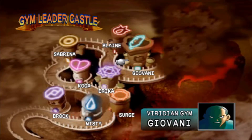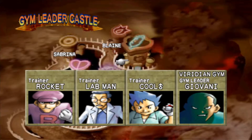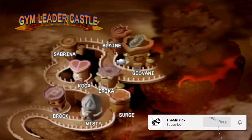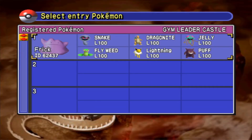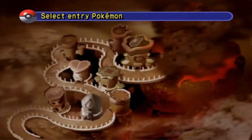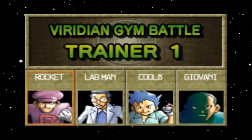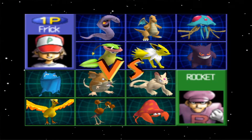Hello and welcome back everyone to another episode of the Gym Leader Castle. Today we're taking on Giovanni, the Viridian gym leader, who is also a ground-type Pokemon leader. We're using one of our registered sets, which is our randomized one from our Book One Blue randomizer gameplay. If you want to check that out, the link is in the description below.